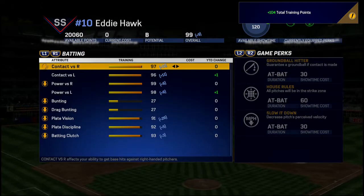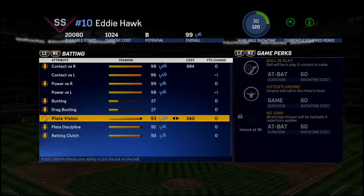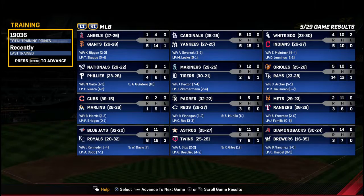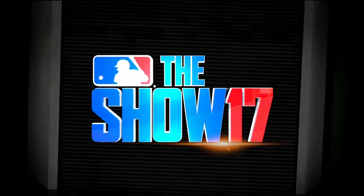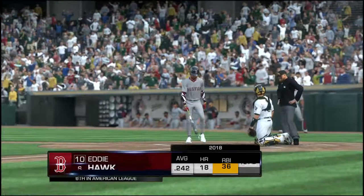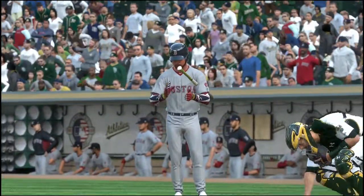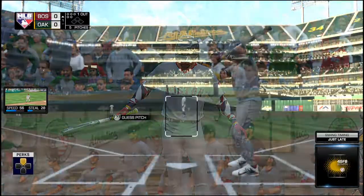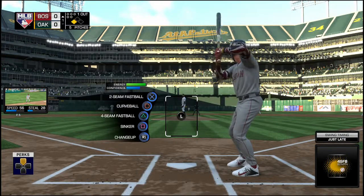A one-run finish, an 8-7 game tonight. Kendall Graveman earns his first win of the season. David Price struggled and gets the loss after giving up six earned. Now from the home of the A's since 1968, a look at the Oakland Cup. Digging in — the switch hitter, Eddie Hawke, entering play — he's currently sixth in the American League in runs batted in, with the chance to add to that total right here.